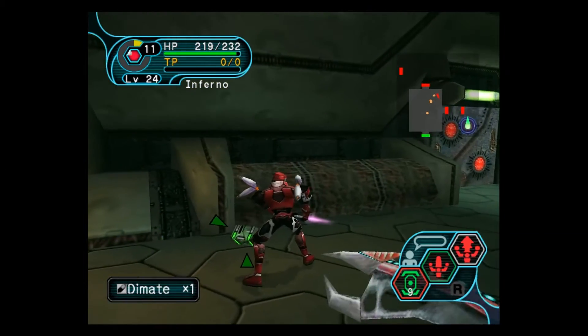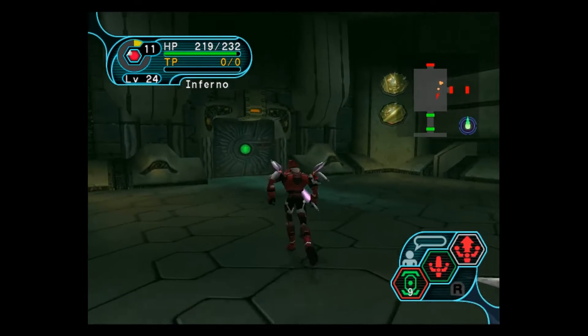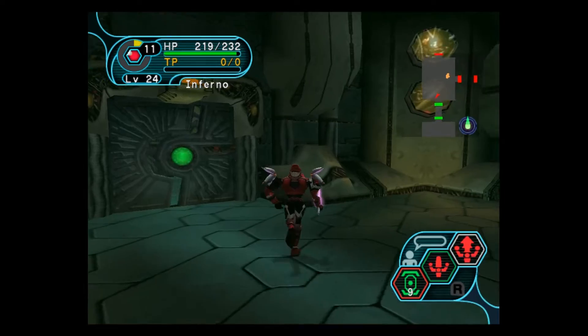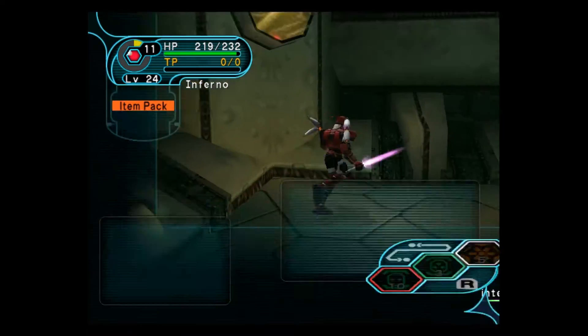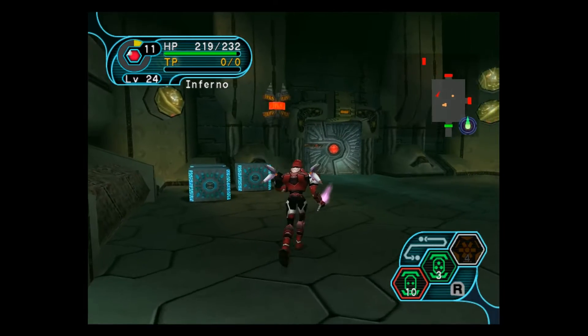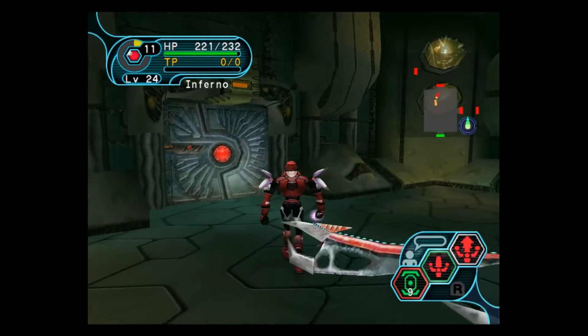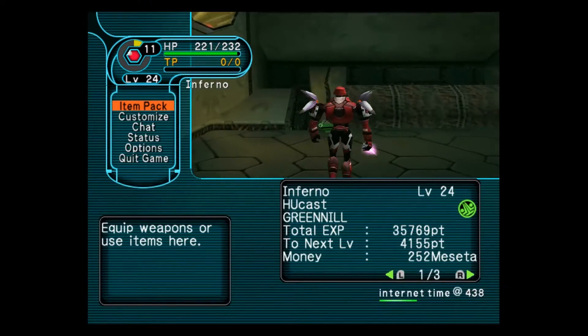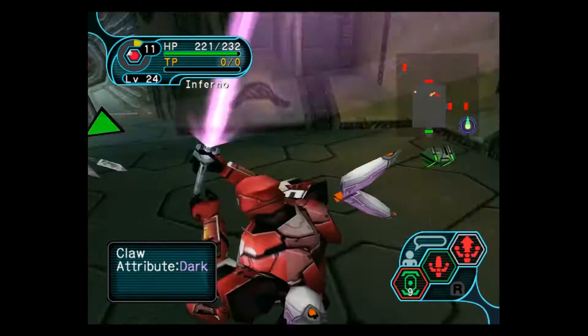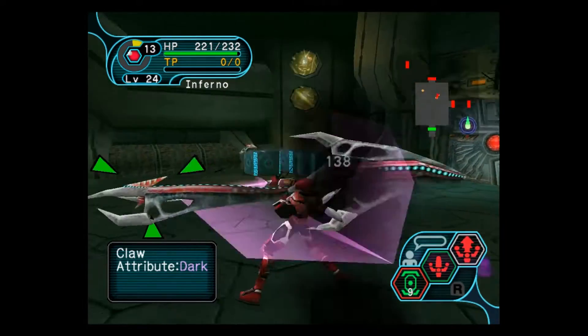Someone told me how to do it and I forgot. It was one of the trigger buttons and then start. You know what, let me kill these guys, and then I can explore to my heart's content and try to figure this out.